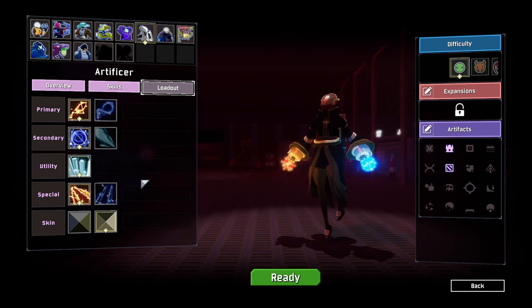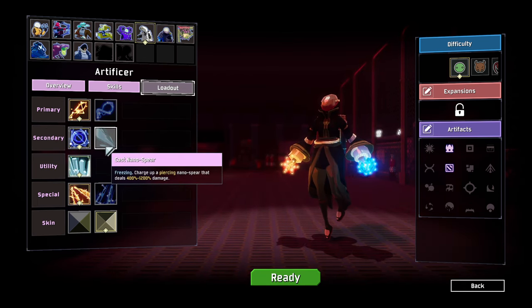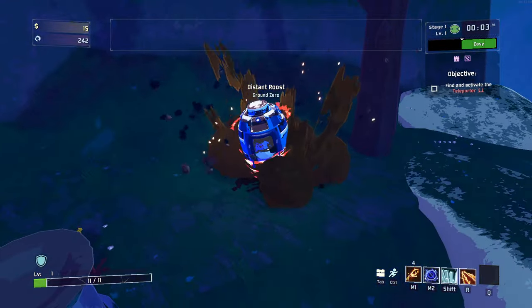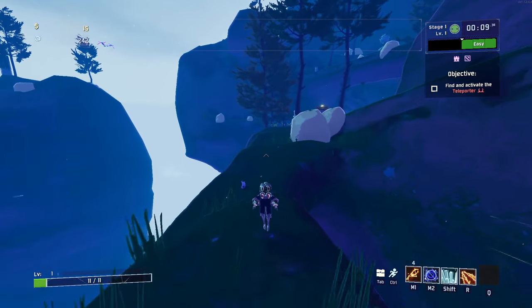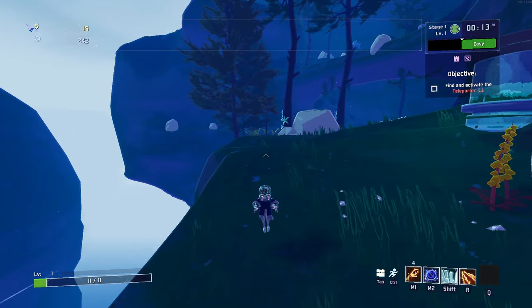I'll be using the basic loadout for Artificer, and this will unlock Artificer Chunked, which is the Cast Nano-sphere. So let's go ahead and go into the run. Basically, we're just going to get a couple of crowbars and then defeat the boss. Let's get into it.